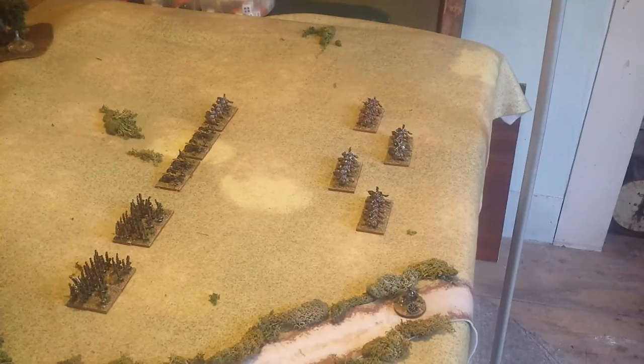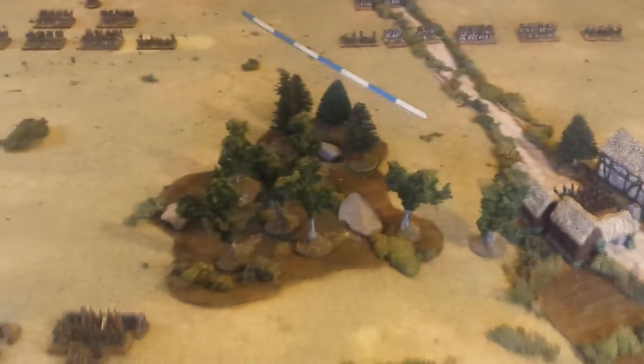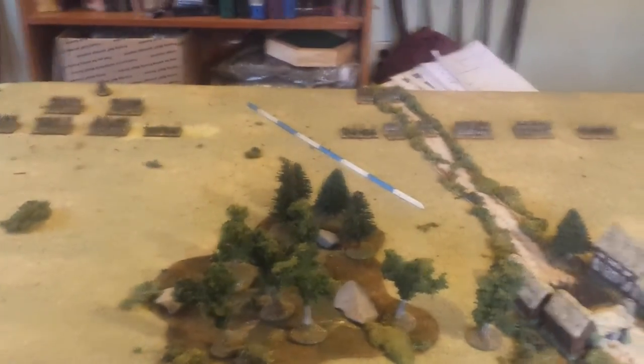This army is led by Kutasov himself, and they do have a sub-commander — I can't remember his name, but he's pretty good with artillery, so if you have the rule book, look it up. That's the forces. They're deployed and ready for action.